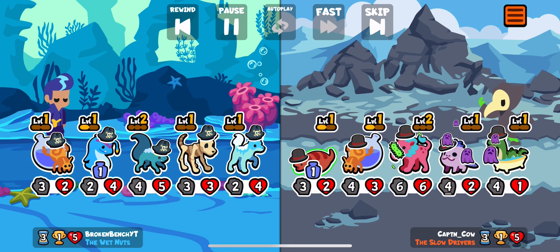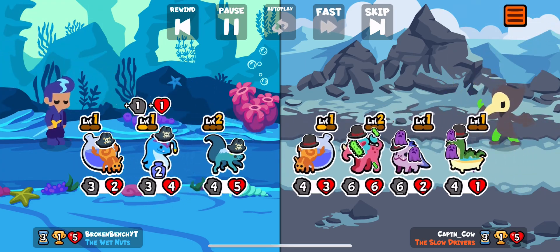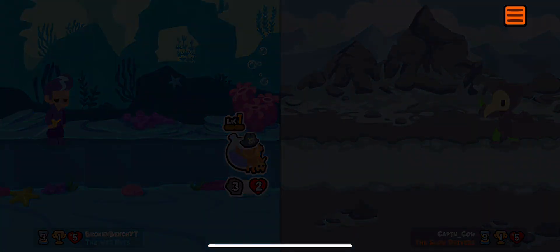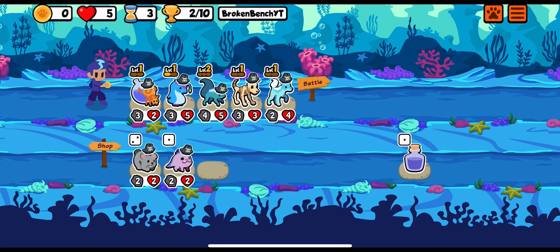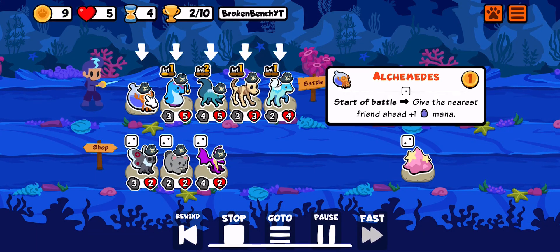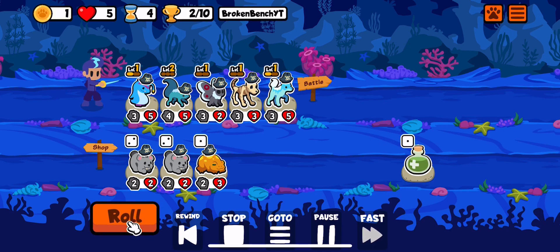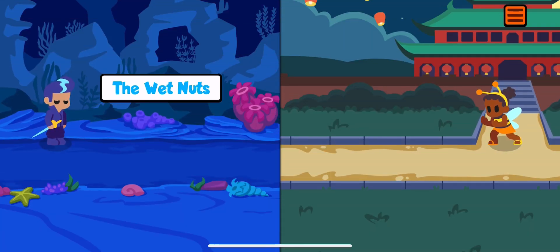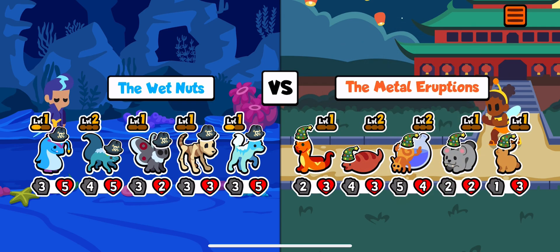But we have to take Frostwolf. Frostwolf always pairs perfectly with Mothman — I use it a lot during my Anubis Mothman videos. We take a win right there, and we roll and find Mothman. We pick it up and we're just looking for more ailment pets, more Mothmans — that's really what we want with this team. We really just want ailments, Unicorn, and Mothman.